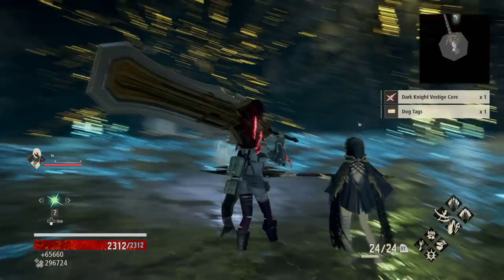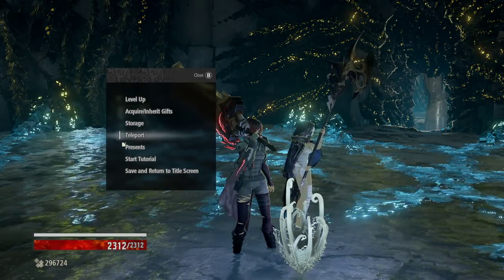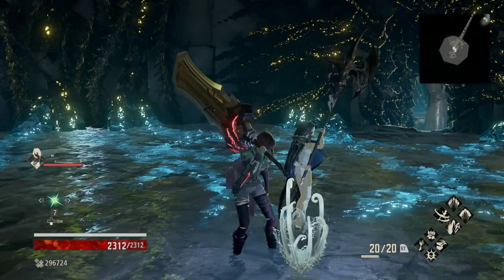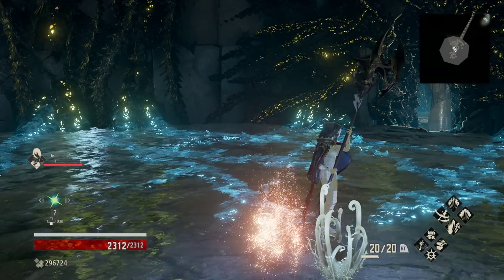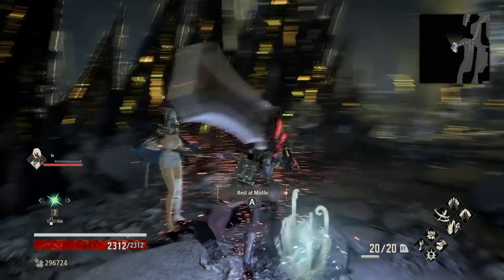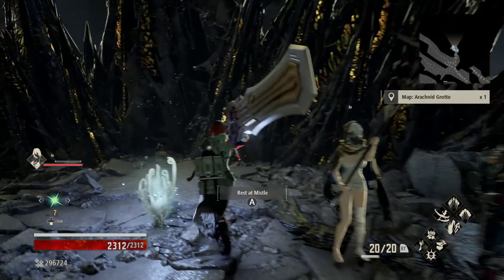Dark Knight's pretty good. It's a kind of strength hybrid mage type class. They focus around halberds. Definitely a fun class to play as, and if halberds are your thing, you're in luck because this thing is all about it. After that, rest at the missile and then we're actually going to teleport right back to the ruins missile. Our buddy Gustav is here and he has the Arachnegrado for us, so we're going to take that.